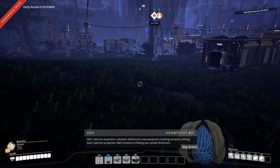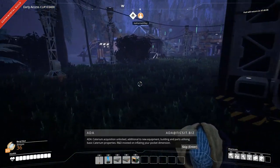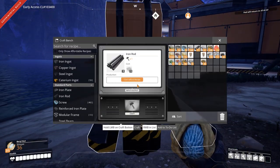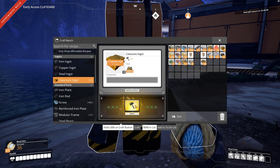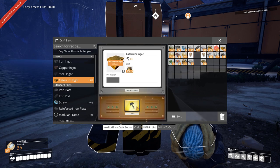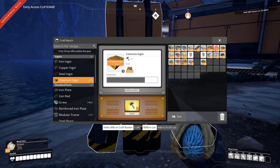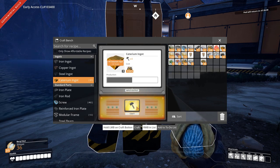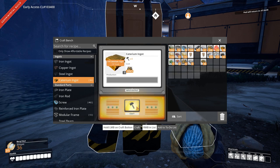All right, we have the thing — we think we do. Let me look for the thing over here. Blade runners. We need 50 wire each, and that is wire divided by four, so we need 25 catarium ingots. Okay, I'm crafting them right now.